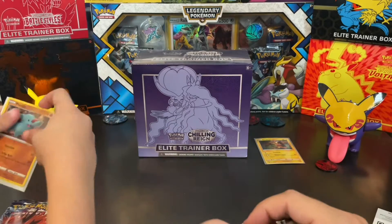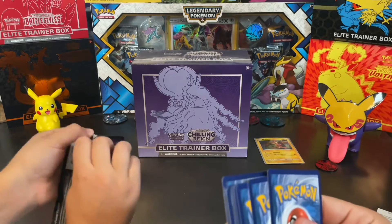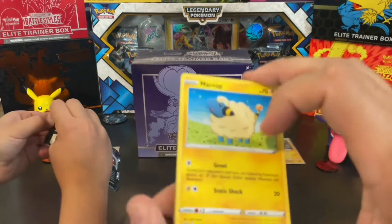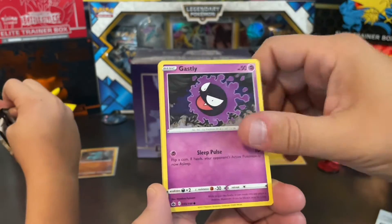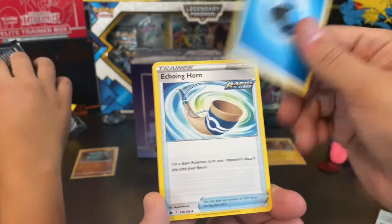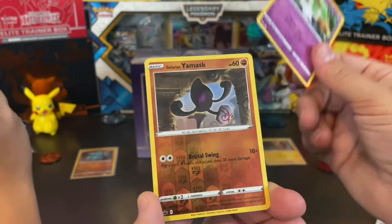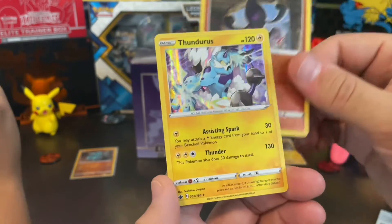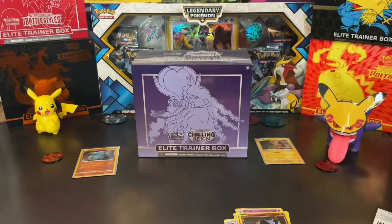Let's see what we get in here. We got a Mareep, Rockruff, Swirlix, Ghastly, Ladyba just hanging out in the snow, Echoing Horn, Sealeo, Curlia, Galarian Slowking, a Reverse, and a Thundurus Holo. Nice — I don't think we have that holo yet.